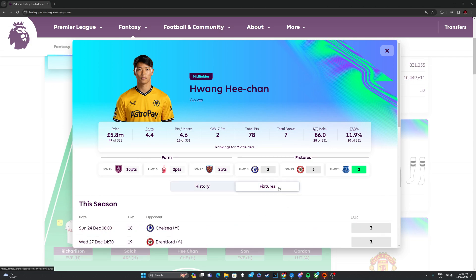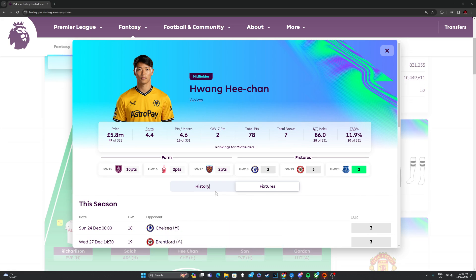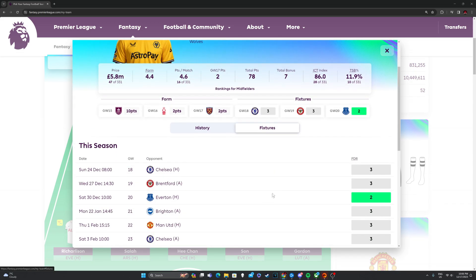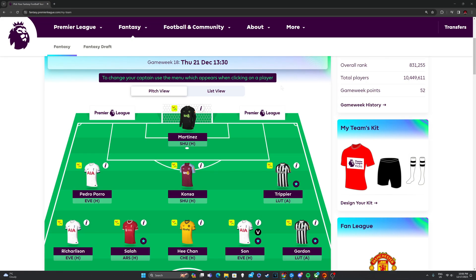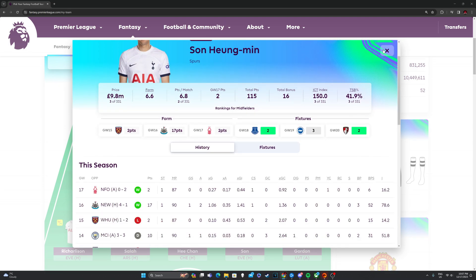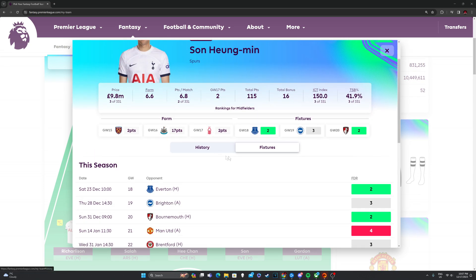We've got Hwang Hee-chan — very interesting. Chelsea, I know they won against Sheffield United, but overall they're still not that good. And Wolves — I really like Wolves. I've been looking at getting Hwang in my team for a while but haven't done it, but he is worth a punt, especially for one game week. With it being at home, I feel like Wolves will cause Chelsea a lot of trouble. We've also got Son, obviously, because he is very good — plays up front and is listed as a midfielder. Everton at home on paper should be an easy game, but Everton are very good.